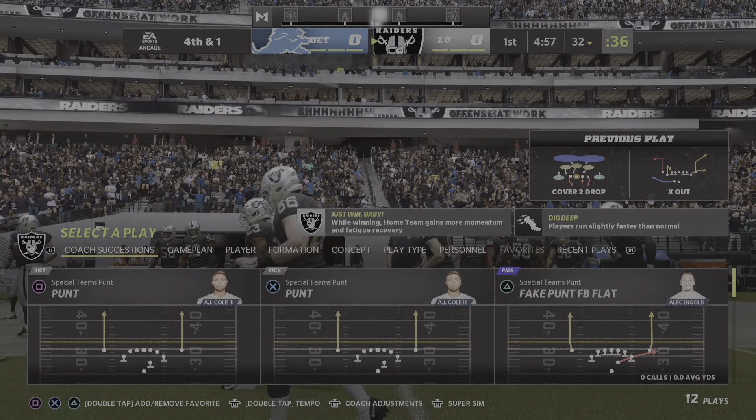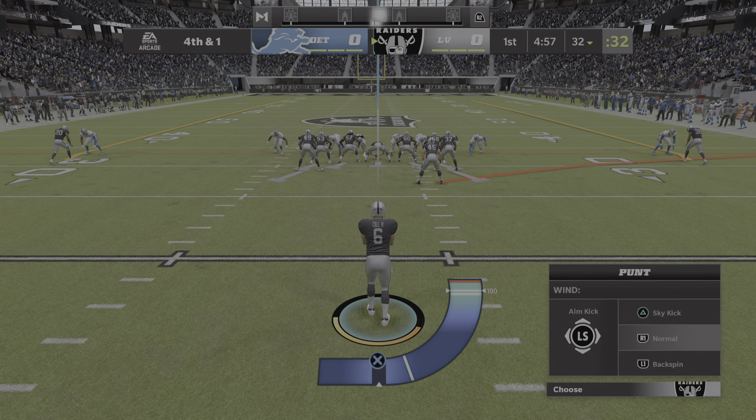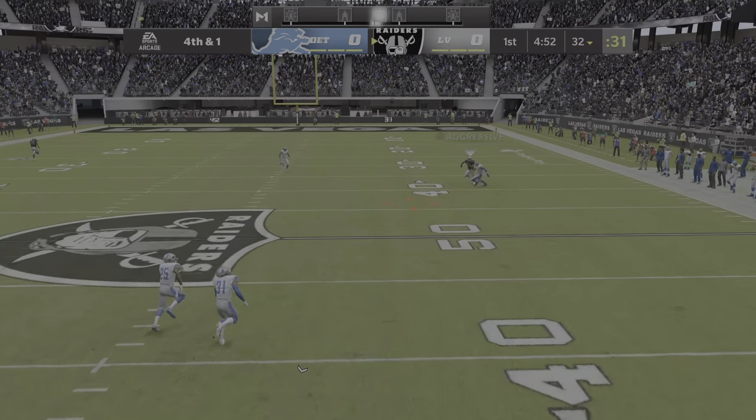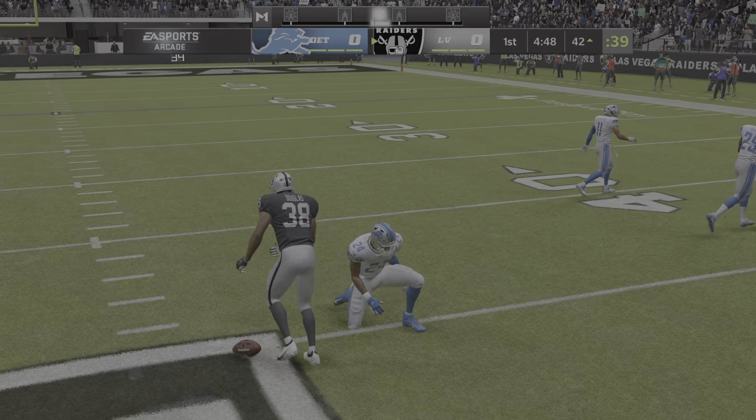Now the throw on third down, knocked away and incomplete. On fourth down, A.J. Cole comes on to punt. And look here, it's an opening drive fake — and this is caught, and the fake will work. He's going to have a first down.